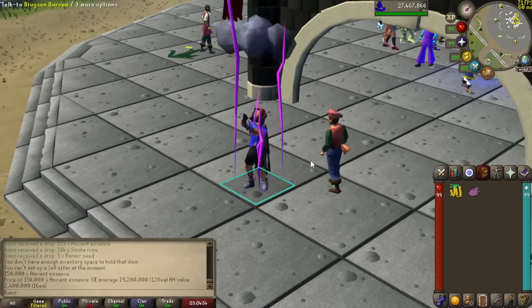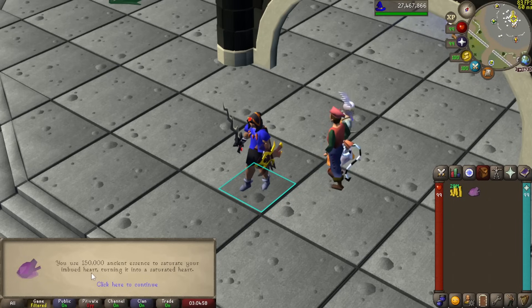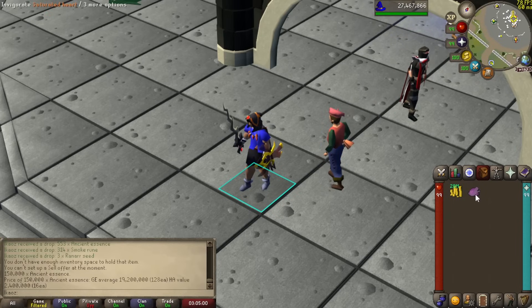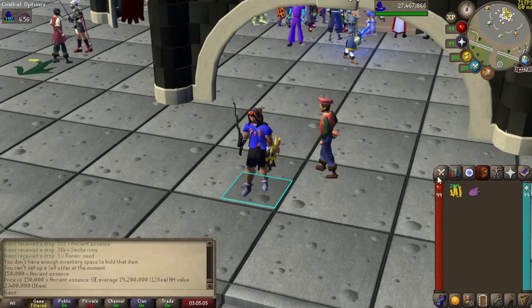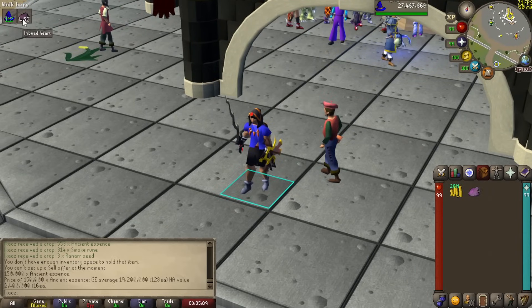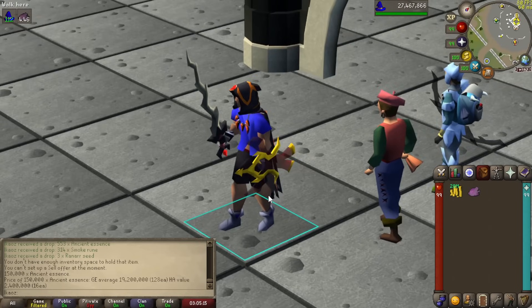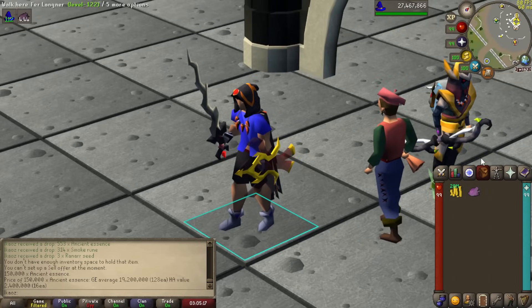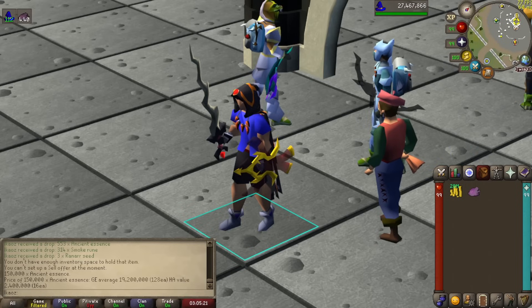To end this video off, we're going to upgrade the imbued heart, which is exactly what we're doing here. Oh my god, this looks like the Humidify spell — that looks really cool. It's 150,000 ancient essence to saturate your heart, turning it into a Saturated Heart. When we activate this, it's basically going to give us extra magic levels that are not going to wear off — you're able to use it every 5 minutes. Basically picture it like a Divine Combat Potion, but just for Magic. It gives a couple of extra levels, and that is pretty much it for the grind.